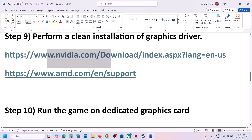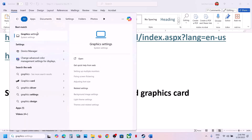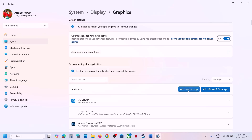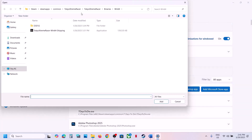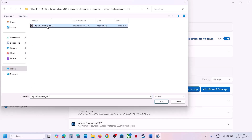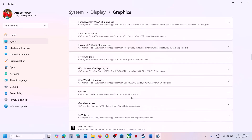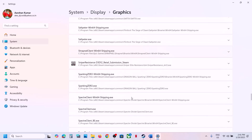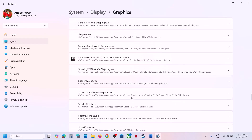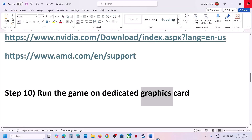The next step is to run the game on the dedicated graphic card. Type 'Graphic Settings' in Windows search and open Graphic Settings. Click Browse, select 'Add desktop app', go to the game installation folder, open the game folder, open the bin folder, select the exe file, and click Add. Once the game is added, find it in the list, click the dropdown for GPU preference, select High Performance, and you will see your dedicated graphic card listed. Now launch the game and check.